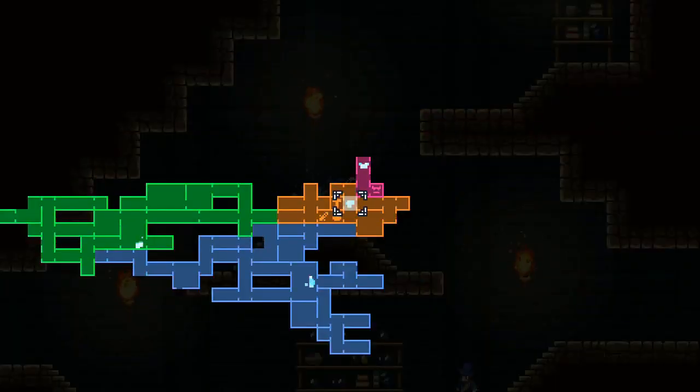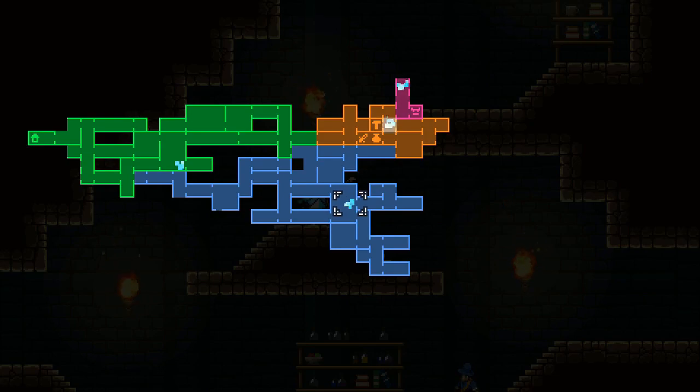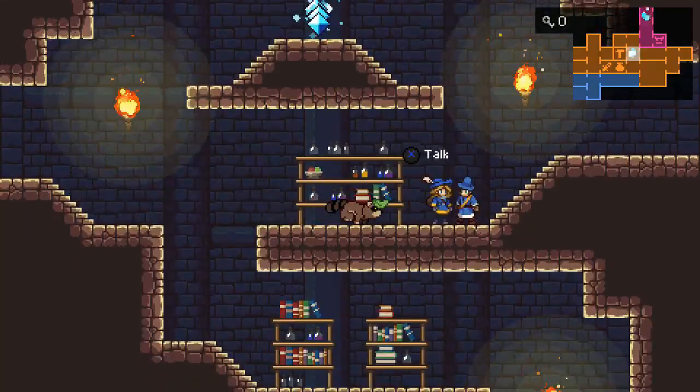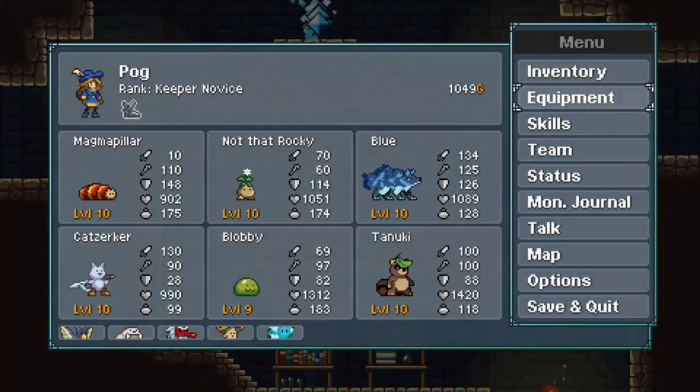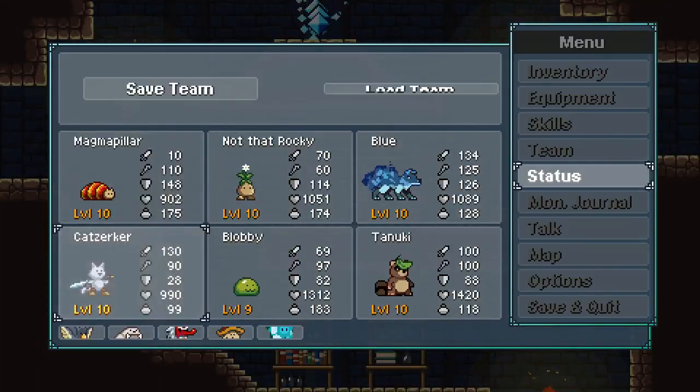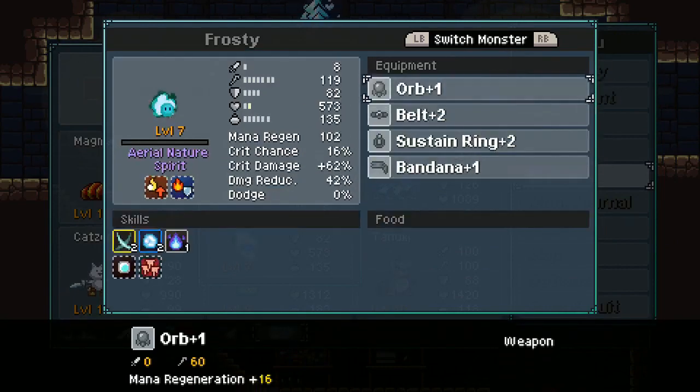When we last left, we were still delving into the Blue Caves. We had come back here and decided we were going to sort out our equipment situation before we did any more. We have 1,049 gold. Let's look at the status on our new monsters on the team.